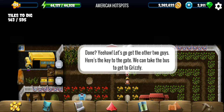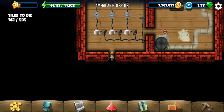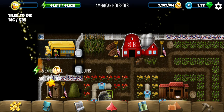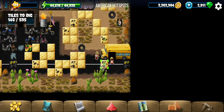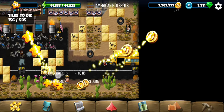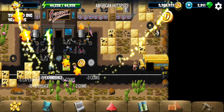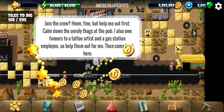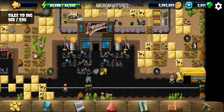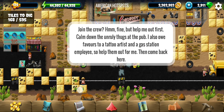Now we got the key. We can use it to take the bus to get to Grizzly — that might be the second crew person. Alright, let's move on. Here's Grizzly. We have to help him calm things down at the pub and complete favours for the tattoo artist and the gas station employee.